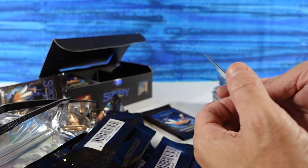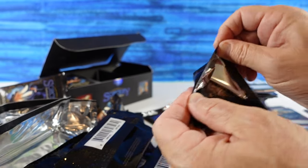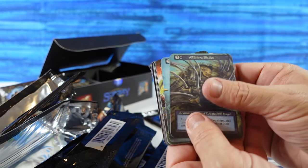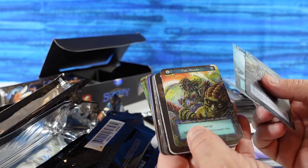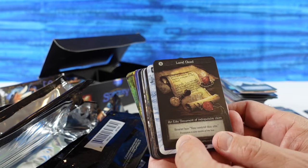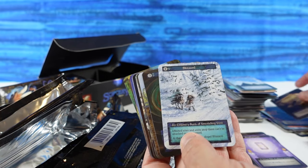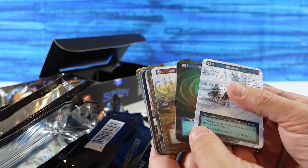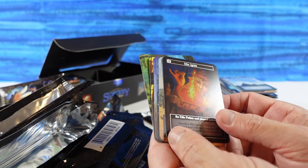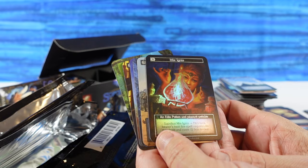Plumed Pegasus. Whirling Blades, Mariners Curse, Tied Nyads. The Land Deed — pretty cool looking, I think this is the first Land Deed, I wanted to see this one. I'd like to find one of those in foil. There's a foil right there — foil Mix Ignis — and an Elite Potion: Piquant Potable.